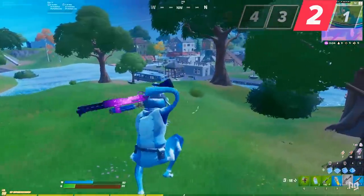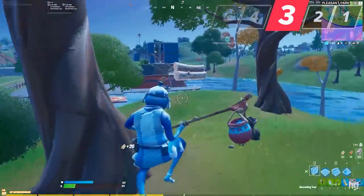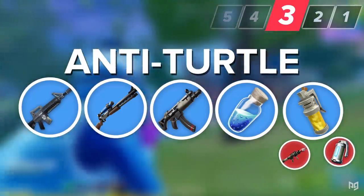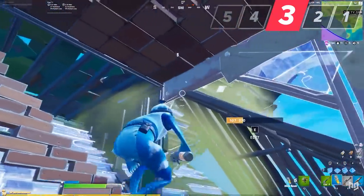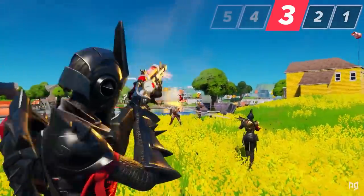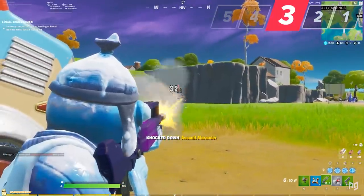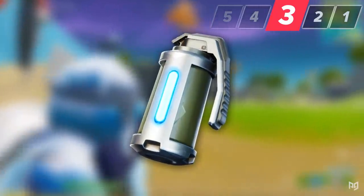In contrast to the last defensive kit, this next one is aggressive — we're calling it the Anti-Turtle loadout. It consists of an AR, charge shotgun, SMG, minis, and one of the following: an RPG, stink bombs, or grenades — all items designed to counter builds. RPGs and stink bombs only drop from NPCs, which makes getting those items every game not really feasible, so you have to get lucky enough to find those guys and hope they drop what you need. But even if you don't, grenades are honestly just as viable.